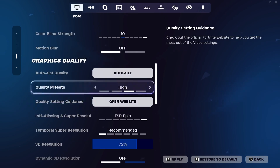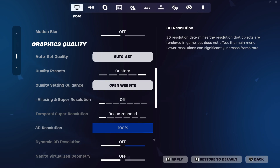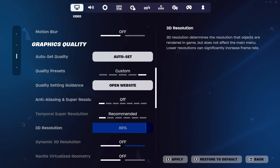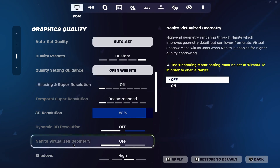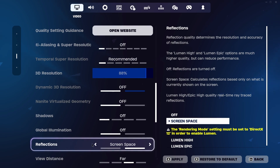Moving on to graphics quality — set anti-aliasing and super resolution to Off. Since anti-aliasing is off, the temporal circuit resolution will also be disabled automatically. For 3D resolution, set it to 100% if using a lower resolution; however, if you're using a higher resolution, something like 88% is really helpful as it lowers overall resolution quality slightly to improve FPS. For dynamic 3D resolution, turn it off — it increases rendered object resolution and makes your GPU work harder. For nanite virtualized geometry, shadows, global illumination, and reflections, turn all of them off.